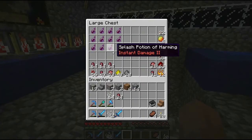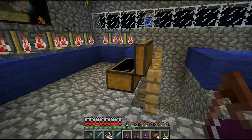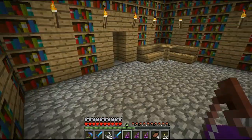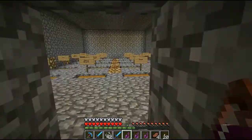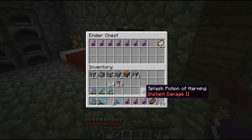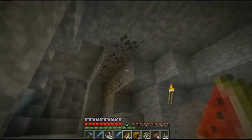Here are my splash potions — this is my little chest where I make them and store my ingredients. What we'll do is go downstairs and put them in the ender chest. Next time I'm over there at the spider spawn, I can open up the ender chest and all of this stuff will be there, and I don't have to carry it with me throughout my travels or worry about dying and losing it.